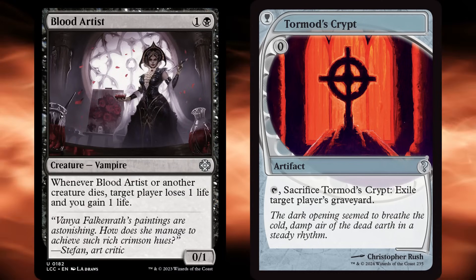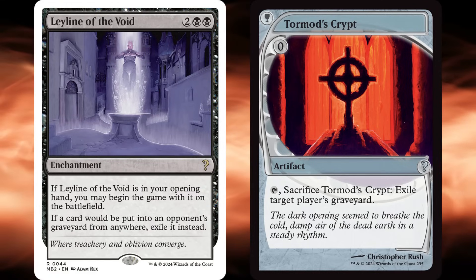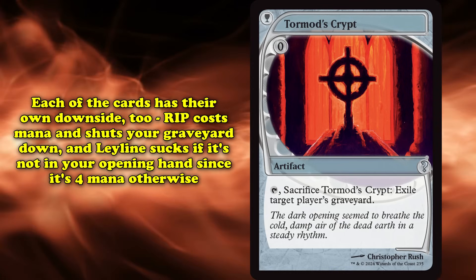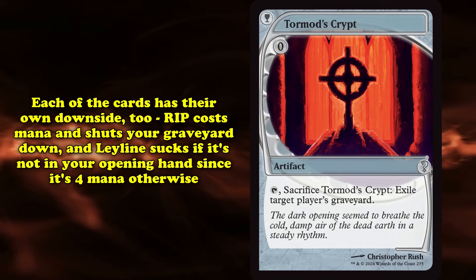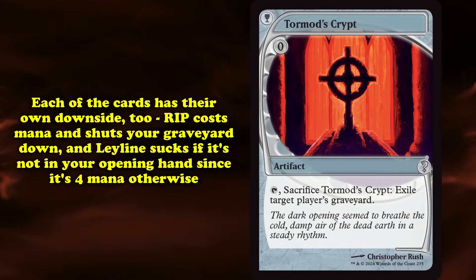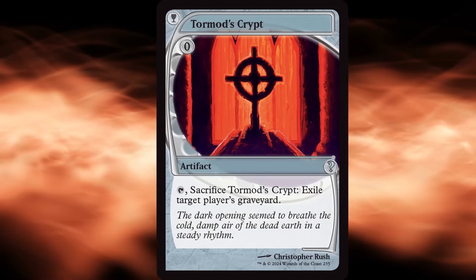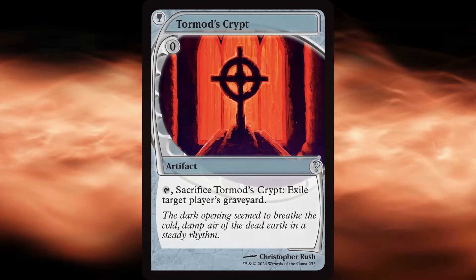Crypt does have stiff competition. Rest in Peace not only exiles the graveyard when it enters the field, it stops cards from ever going to the graveyard at all, meaning powerful death triggers won't even be able to trigger. Leyline of the Void also stops cards from entering your opponent's graveyard and costs no mana to play if you have it in your opening hand. However, Rest in Peace costs mana and is symmetrical, shutting off your own graveyard too. Leyline is awful if you don't open it, costing 4 mana otherwise. Crypt also has additional synergies like being grabbed off Karn the Great Creator, leaving it in a strong position despite not being the outright best at what it does.